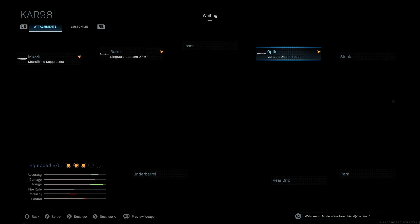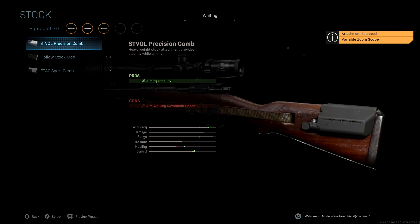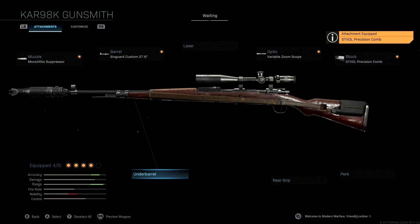The stock we're using is the St Vol Precision Comb. I really like this because we're getting aiming stability and a nice boost to accuracy, but we're also boosting our control. This is going to help with idle sway — so when you're aiming down sight trying to hit someone from a really long distance, that idle sway will slow down a little bit thanks to this attachment.